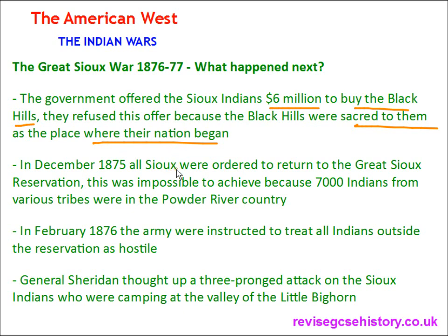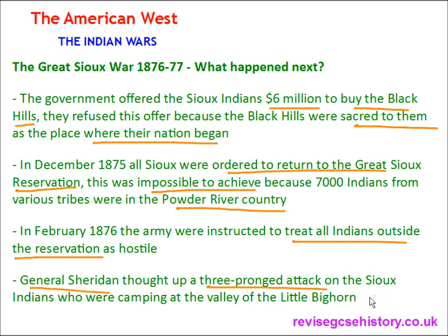In December 1875, all Sioux Indians were ordered to return to the Great Sioux Reservation. This was impossible to achieve because 7,000 Indians from various tribes were in the Powder River County. In February 1876, the army were instructed to treat all Indians outside the reservation as hostile. So if Indians didn't return to the reservations over the winter, they would be treated as hostile. General Sheridan thought up a three-pronged attack on the Sioux Indians who were camping at the Valley of the Little Bighorn.